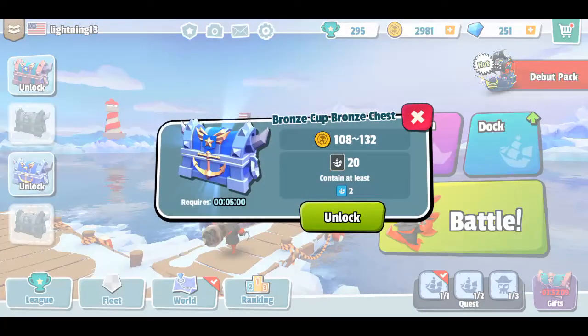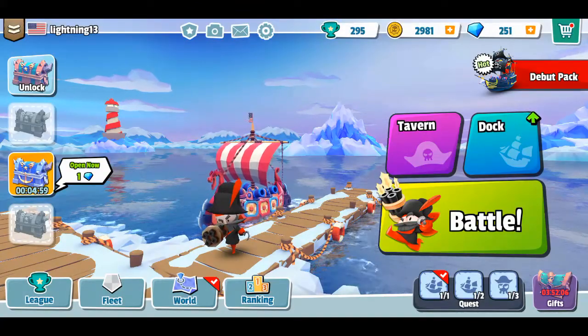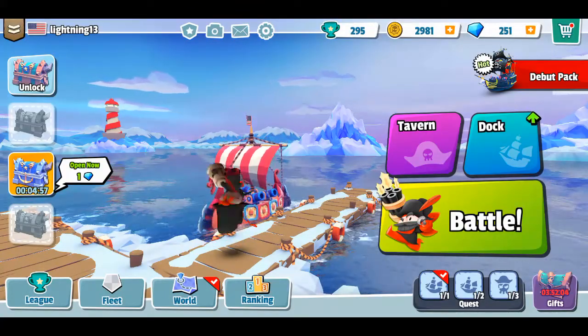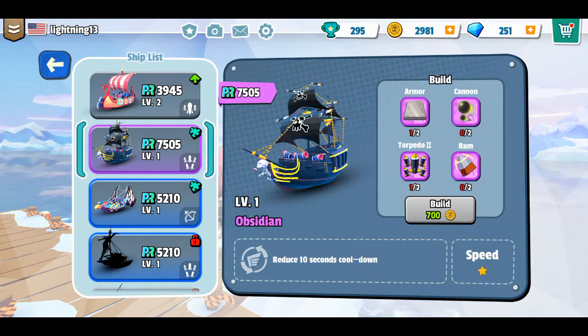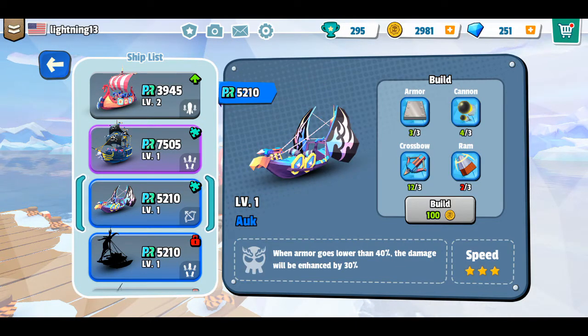I'm going to try and unlock this one - that's going to take 5 minutes. Now if I go to where it says dock, this is where I can get more ships. I have 1 out of 2 purple armors, 0 out of 2 cannons, and 0 out of 2 rams, so I need purple rarer items to build this ship. For this other ship it looks like I have everything except the 3 blue rams - I've got 2, so I need 1 more blue ram to build this ship.